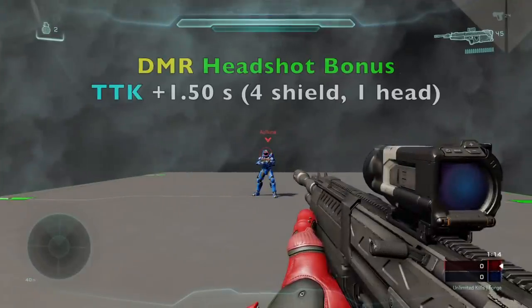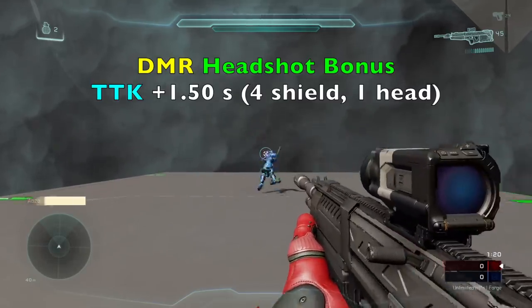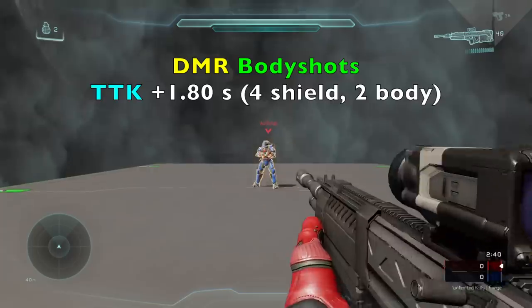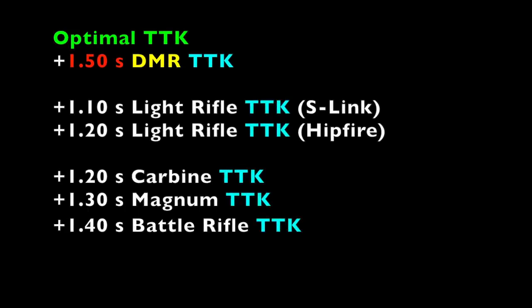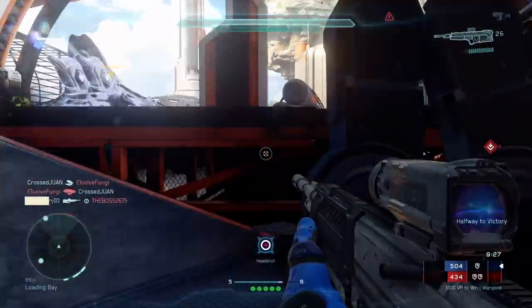So let's go over it. The DMR's headshot bonus TTK is 1.5 seconds — 4 shots to break the shield and 1 headshot to get the kill. And for body shots, the TTK is 1.8 seconds — again 4 to break the shield, plus 2 body shots to get the kill. I want you guys to look at this TTK. The DMR's optimal kill time is the longest out of every other precision weapon in Halo 5. Light Rifle, Magnum, Carbine, and BR all have faster kill times. So despite the fact that the DMR has greater red reticle ranges, it does not mean that the weapon is overpowered compared to the competition.